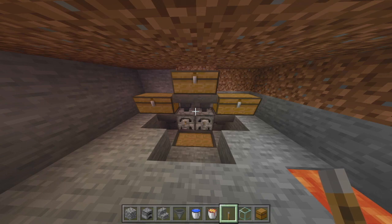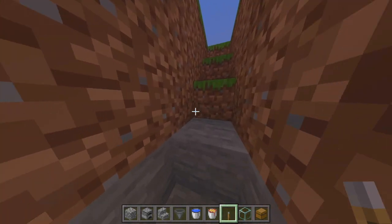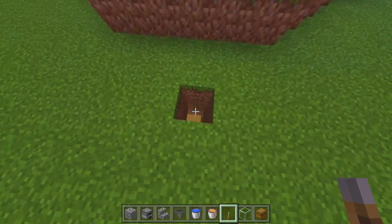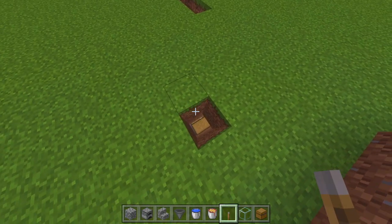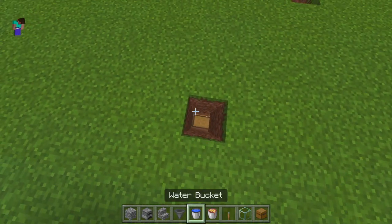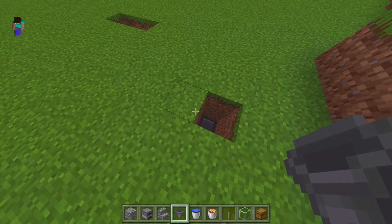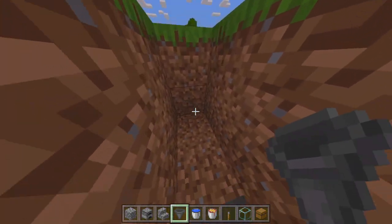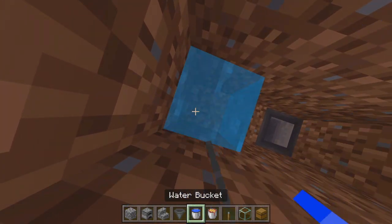Yours should now look something like that. You may want to pause the video and make sure it looks right. If it does, go up to the surface, go over to this block, crouch, and put a hopper on top of that chest. Then go down two but three across and put a bucket of water there.